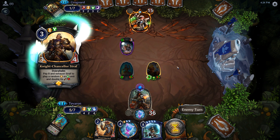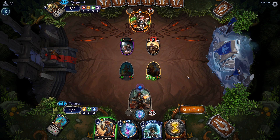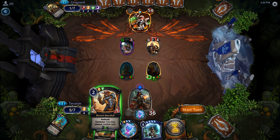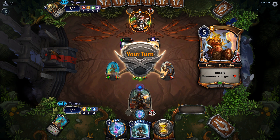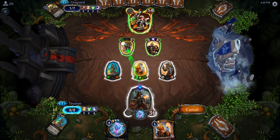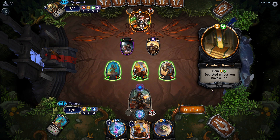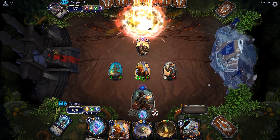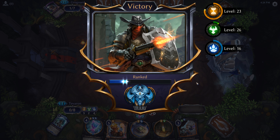Auric Interrogator — okay, so they're going to be drawing some cards. We can kill that regardless, so we're going to silence Knight Chancellor — she can easily take over the game and we don't want that to happen. We'll go ahead and kill the Interrogator, drawing ourselves three cards in the process. And that's enough for them to concede — it's a little bit of an early concession, but we'll take it.